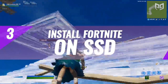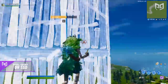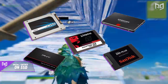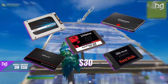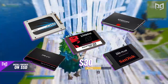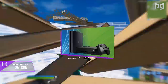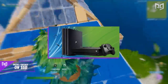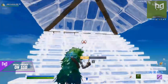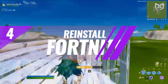Number three: install Fortnite on an SSD. An SSD, also known as a solid state drive, is a flash storage drive that runs games faster and smoother than a standard hard drive. If you have a desktop PC, you can purchase an SSD for as low as $30 USD. An SSD will increase performance by reducing loading times, reducing frame skips and stutters, improving game stability, and freeing up extra space. You can even install an SSD on a PlayStation 4 or Xbox — just be sure to research which ones are compatible with your platform.